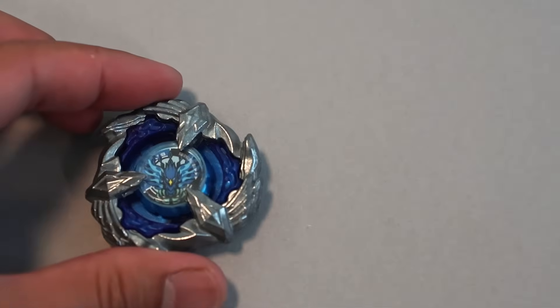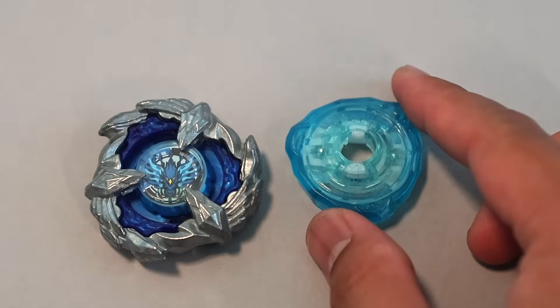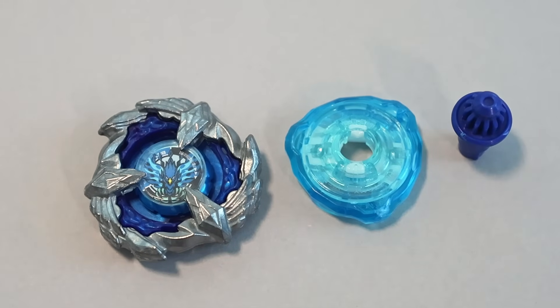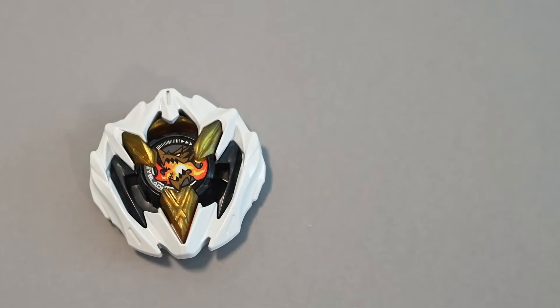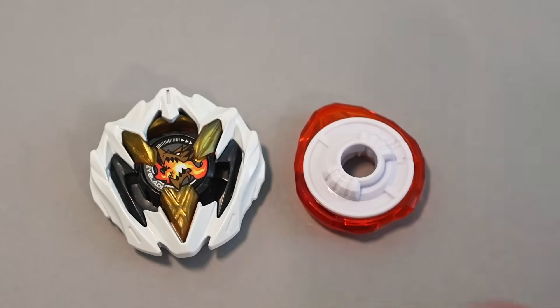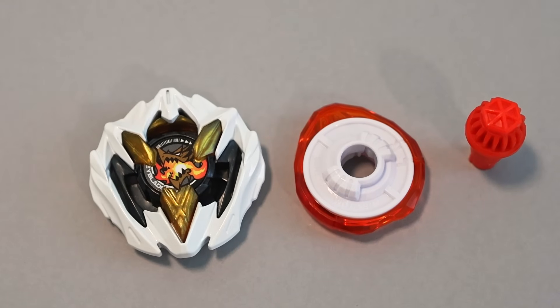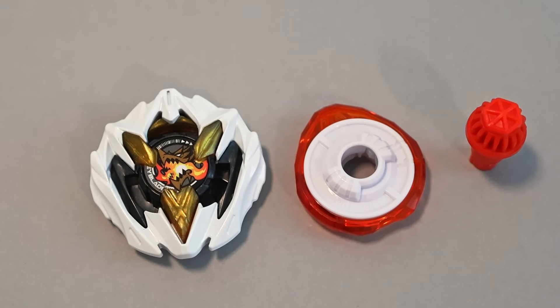At ninth, Phoenix Wing 360 Taper with 2 points per win — this was actually the first competitive iteration of Phoenix Wing before point and rush builds took over. At eighth, Dran Buster 160 Hexa with 2 points per win. This is the first Dran Buster on the list, a counter-attack build using Hexa. We'll soon see how much Dran Buster dominates this category.